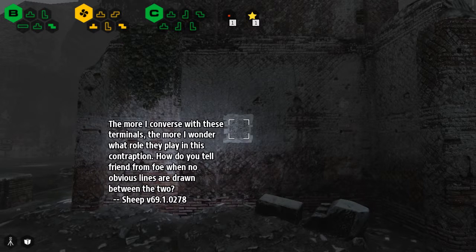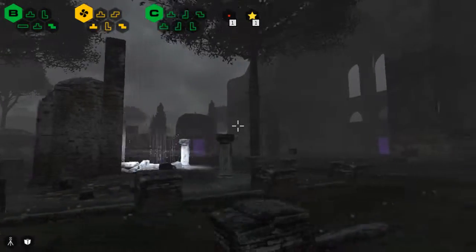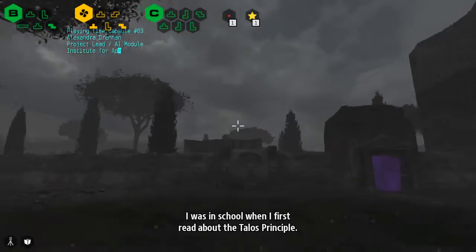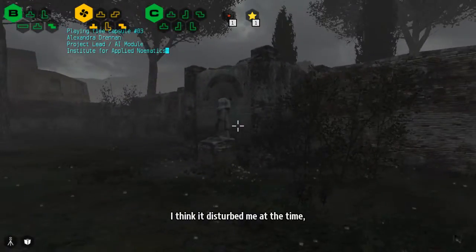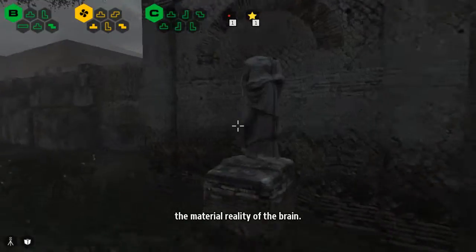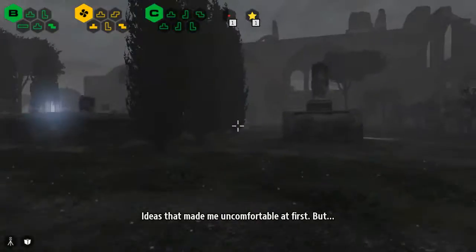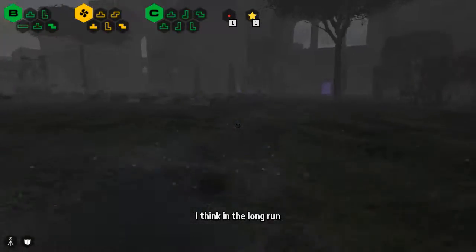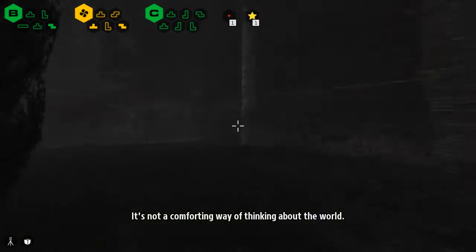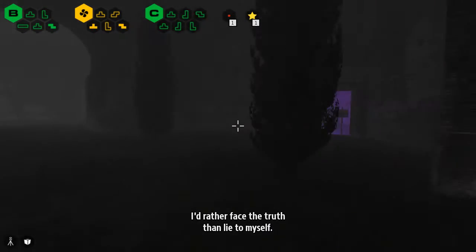The more I converse with these terminals, the more I wonder what role they play in this contraption. How do you tell friend from foe when no obvious lines are drawn between the two? I was in school when I first read about the Talos Principle. I think it disturbed me at the time, made me hyper-aware of my body as a physical object, the material reality of the brain. Ideas that made me uncomfortable at first, but I think in the long run, it helped me understand how frail human beings are, and how precious. It's not a comforting way of thinking about the world, but I'd rather face the truth than lie to myself.